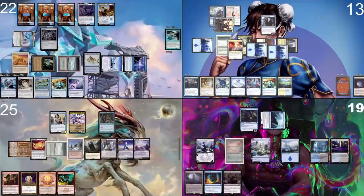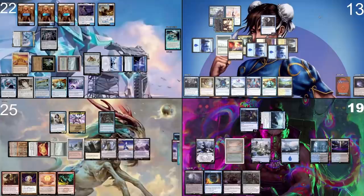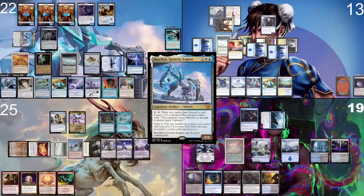Why not? I cast Ponder — got to do what you've got to do. I tap my Felwar Stone, draw that card, and put the others on top of my library. Then I tap my Command Tower and play a Mystic Remora. I pass my turn.